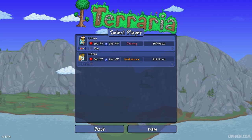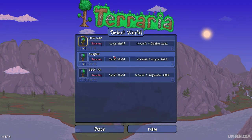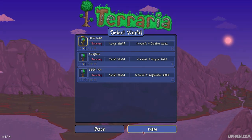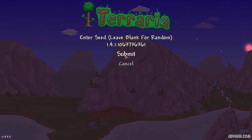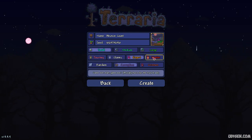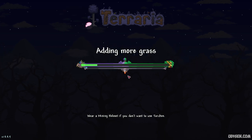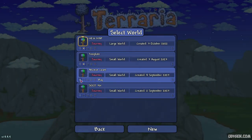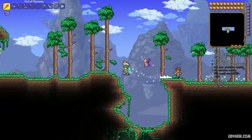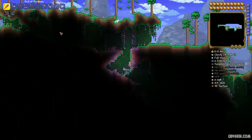Step number one: expand the button under this video, find the seed, copy the seed, create a new world, paste in these numbers, submit, choose small corruption, and choose any game difficulty because it does not change world generation.